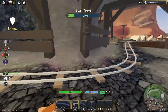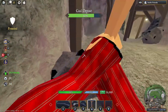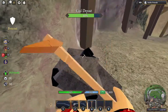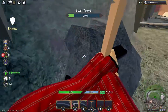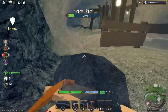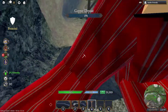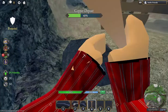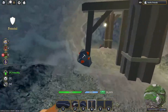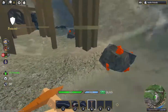Go over there and mine the coal, then go down that tunnel. There should be an area down here where you can mine copper. I don't think you can mine iron just yet — you need to get a tier 3 and then a tier 5 pickaxe so you can mine iron. Make sure to get zinc when you get your tier 3 pickaxe because zinc is very valuable.